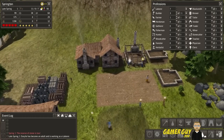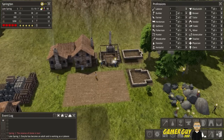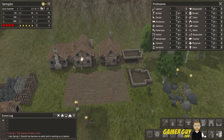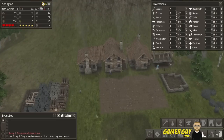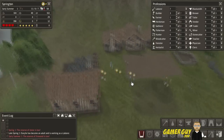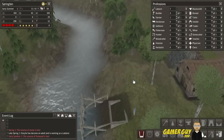Their houses are going up now and they'll move in and inhabit them. Once you have enough houses for the people you don't need more, but if you don't have enough, they keep living together and won't reproduce any children because they have no privacy. You have to keep building extra houses so they can move in together and repopulate if you want your population to grow.